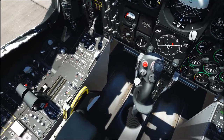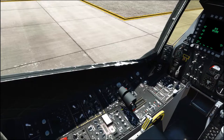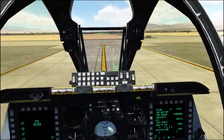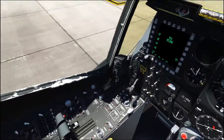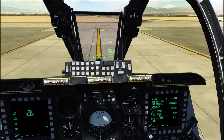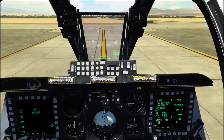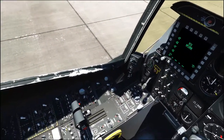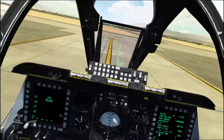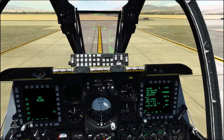APU generator off and APU off. I'm basically demonstrating the radar altimeter — so if I turn it off here, it's pretty tricky to get to behind the throttle. Master caution — radar alt, radar alt — tapes have gone off the HUD. Switch it back on; it's a lot easier with a Warthog throttle. There you go — radar alt tapes are back up.